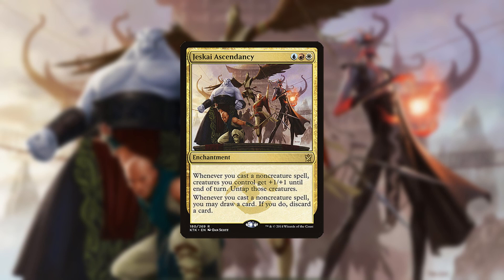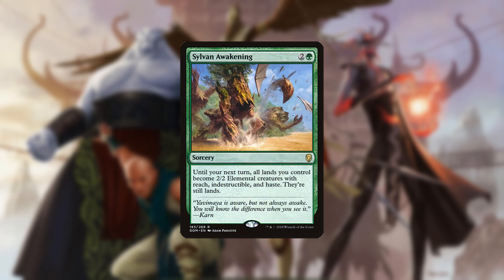Its biggest strengths are that it can combo out on turn 4, Ascendancy can be hard to kill being an enchantment, and Awakening grants Indestructible, immunizing the land creatures from most removal.